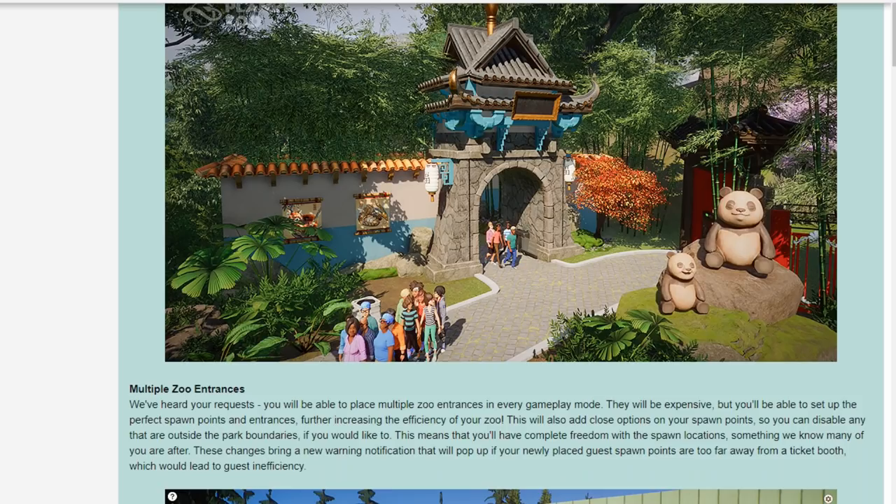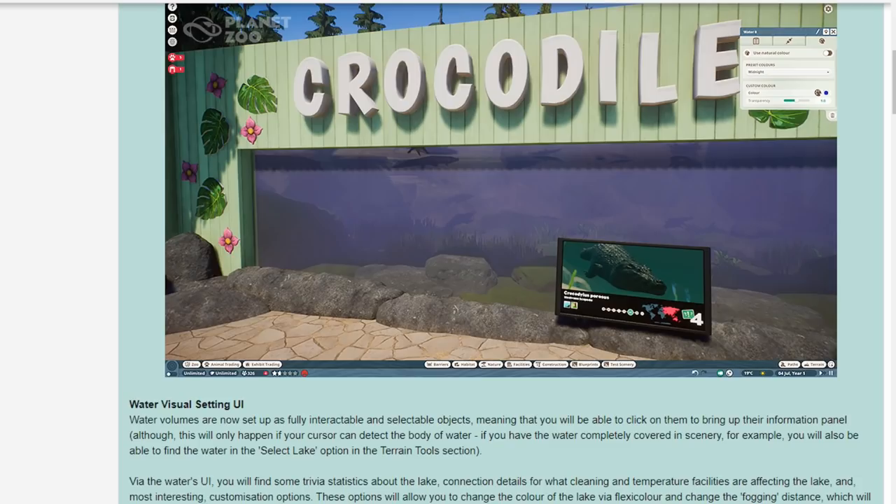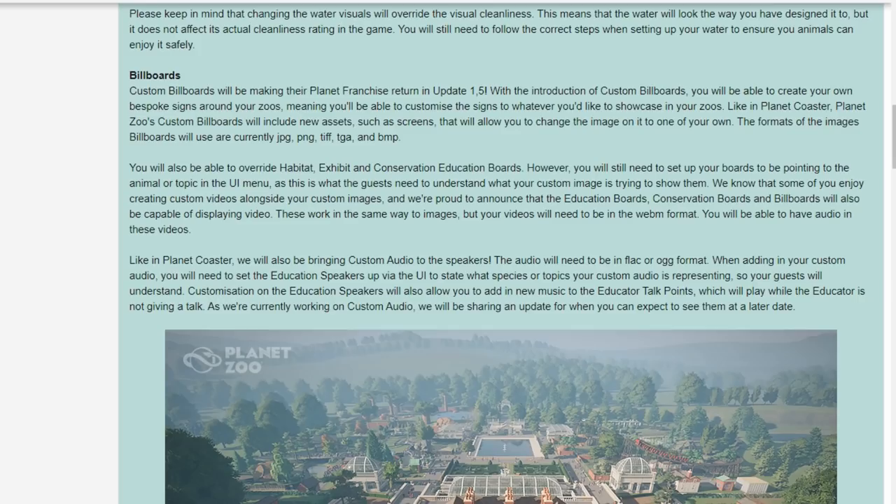Multiple entrances will make the zoo feel much more living and vibrant, matching how real zoos work. There are also water visual setting improvements — you'll be able to change the color and transparency of your water. Want crystal clear water? You can do that. Want murky, dark, swampy green water? You can do that too. I bet people will use this to set up decorative fountains and water features. And custom billboards are coming in, which has our discord community really excited.